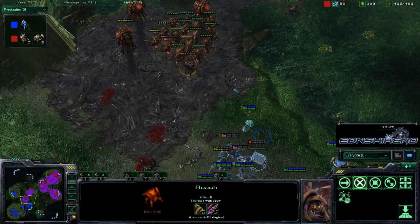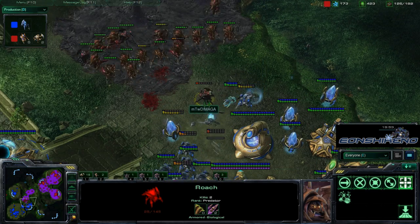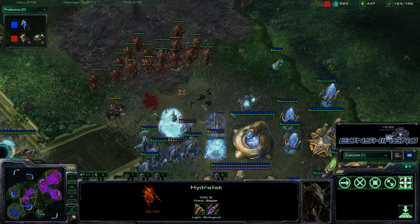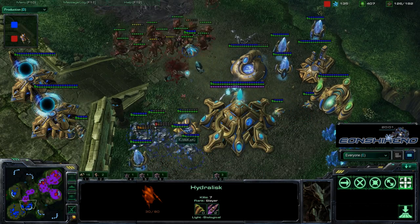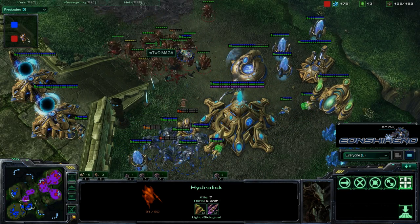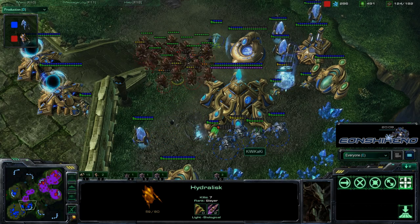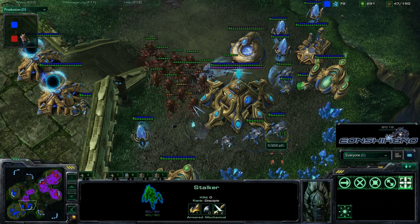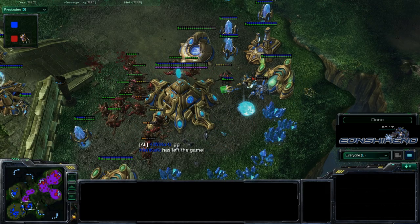Damaga is in a very powerful position — he has a complete contain on Kiwikaki. Using Roaches as meat shields and Hydras as the DPS, his army has two upgrades so those Hydras are doing 14 damage, and they are in the base. This is not looking good for Kiwikaki. He needs Colossus to deal with the number of Hydras, and Kiwikaki calls good game.